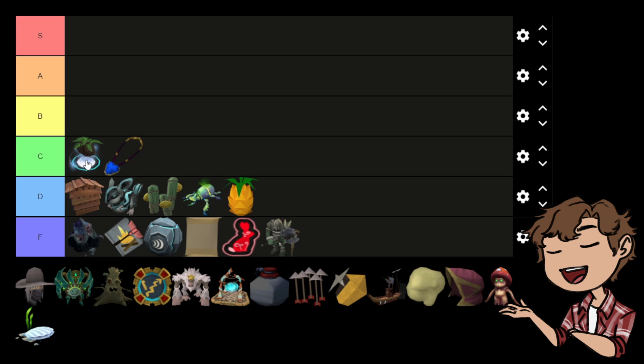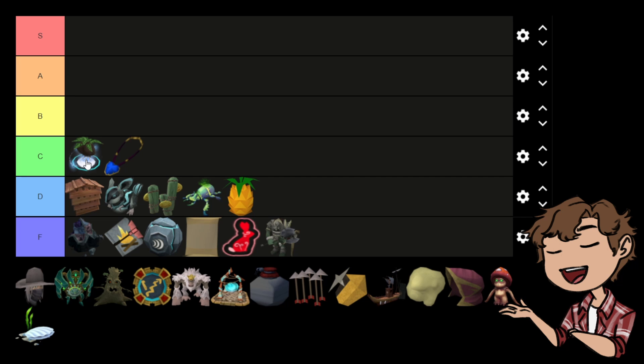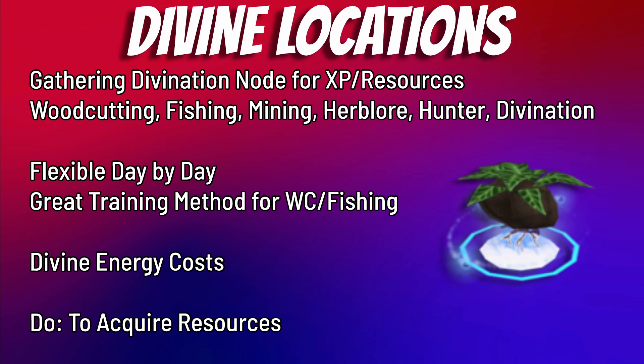Divine Locations give both experience and resources — I'm aware of this, but they're C tier because you have to put in resources to get them back. They can give great training experience especially in Woodcutting and Fishing, and are great if you need raw fish for cooking or herbs, since ironmen need every herb they can get for Herblore. The flexibility of selecting which resource you need each day is a plus. You can upgrade them in the Hall of Memories to create up to three per day, though there is that energy upkeep to consider.